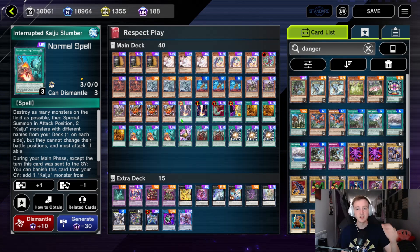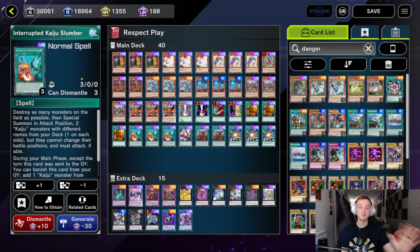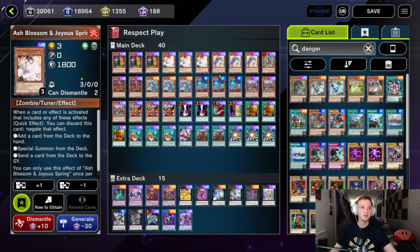We've got a bunch of going-second board breakers: Raigeki, Harpie's, Super Poly, Interrupted Kaiju Slumber — pretty much everything to break an opponent's board. My hope is that as soon as the turn gets passed back to us and we reveal our hand of three board breakers and an OTK, they just concede immediately. We also added Ash Blossom to replace the Dangers and Lightning Storms, since those aren't useful when we have a card on our field.